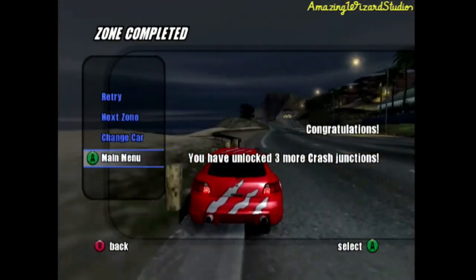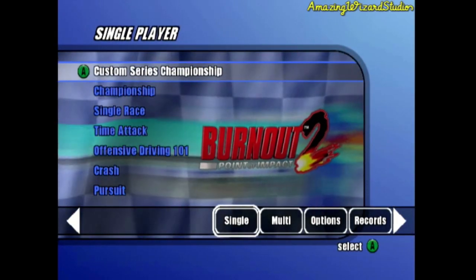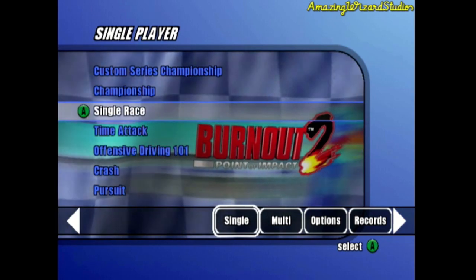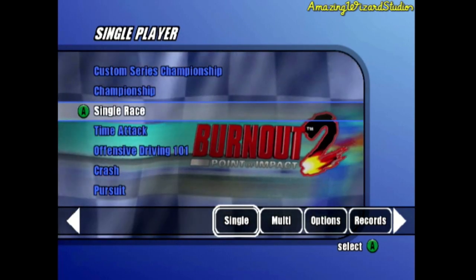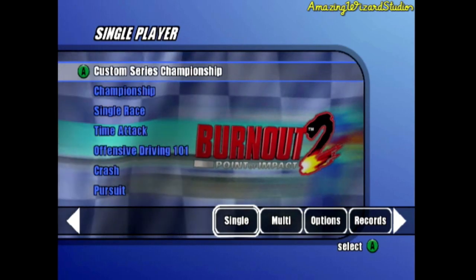Alright, this is the end of part 24 of Let's Play Burnout 2 Point of Impact on the Nintendo GameCube. Don't forget to like this video and hit the subscribe button for more content. Also, follow AmazingWiz on social media. Make sure to join the notification bell so you'll be notified when I post new videos. This is Karl the Great of AmazingWiz Studio signing out.